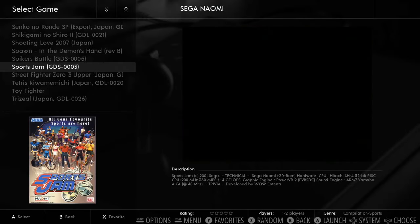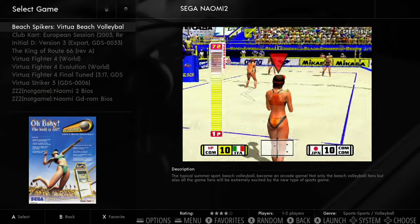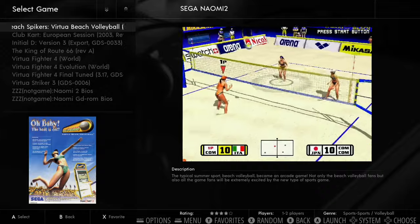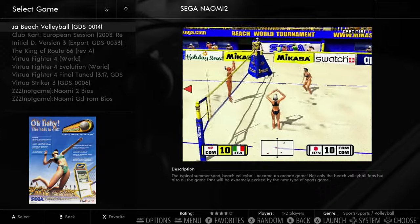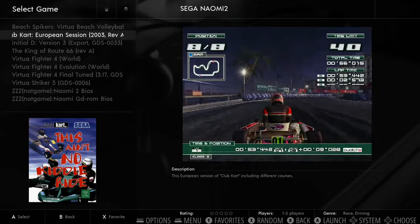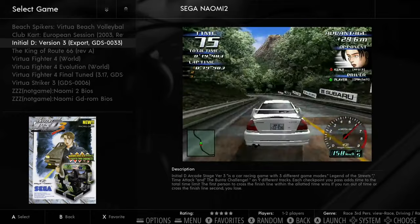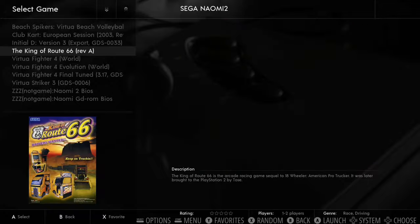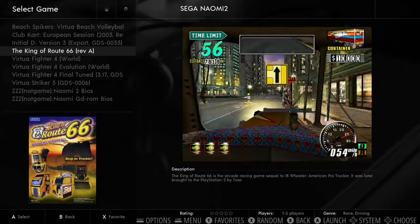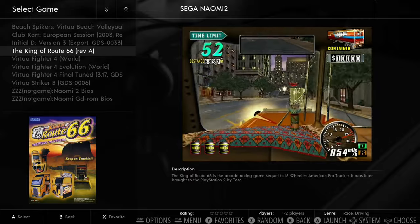Moving to Sega Naomi 2 — ten games on this system. There's a volleyball game that looks decent, and Club Kart that looks nice as well. It'll be interesting to see if Club Kart runs at full speed. There's also a crazy truck game and Virtua Fighter 4.